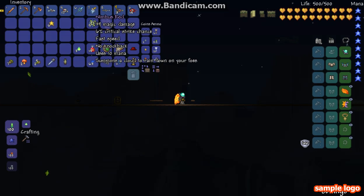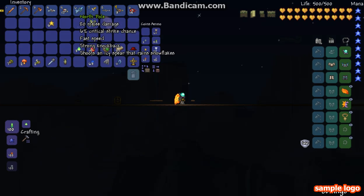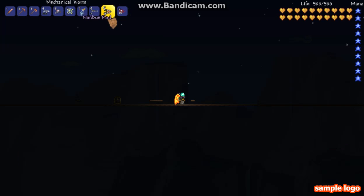My method of killing the Destroyer is using the Nimbus Rod and the Light Disc. Let's summon the Destroyer — I use the STMD.